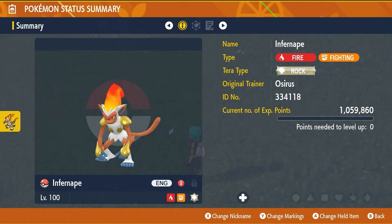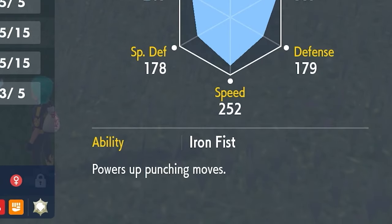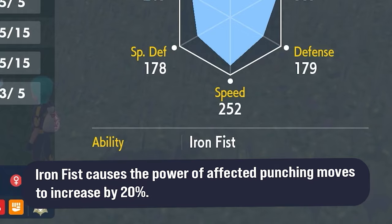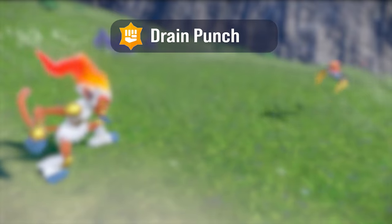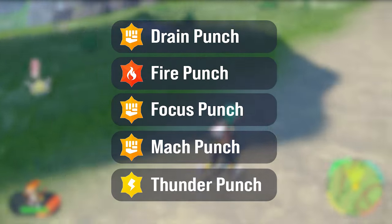Like previous 7 Star Raid Pokemon, Infernape is likely going to have its hidden ability, which is Iron Fist. This ability boosts damage of all punching type attacks by 20%. The punching type attacks that Infernape gets access to, which are all boosted by the Iron Fist ability, are Drain Punch, Fire Punch, Focus Punch, Mach Punch, and Thunder Punch.